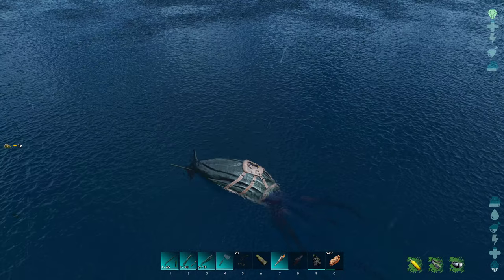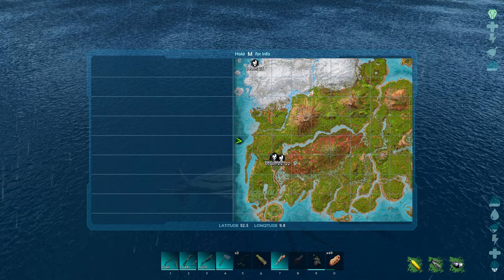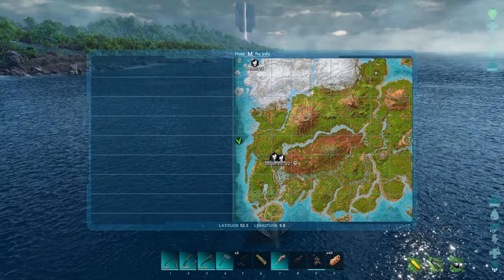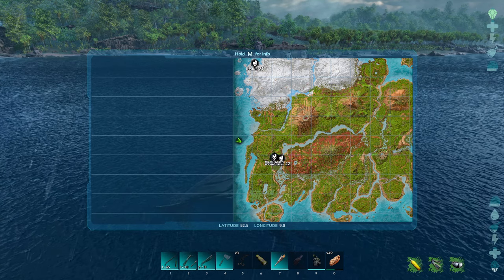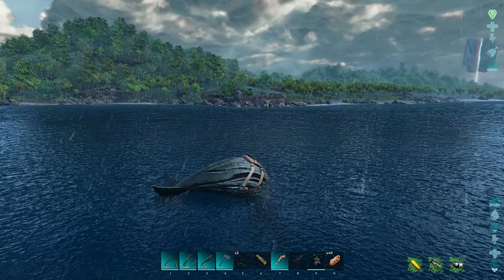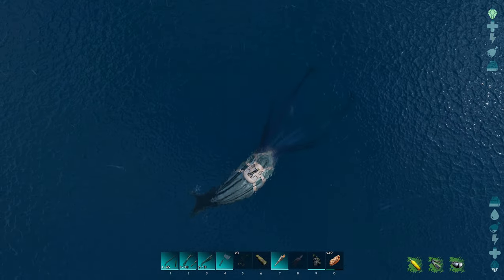Welcome back to the channel — it's time to do the Caverns of the Lost Faith. If you watched my last episode, I really didn't know what this place was called. It's right here on the map around 52.5, 9.8 to 53, 10 — look for that rocky point off the western coast and go straight down.